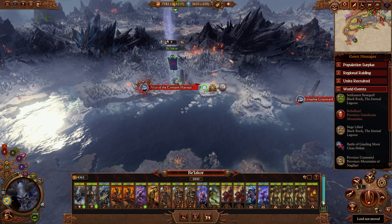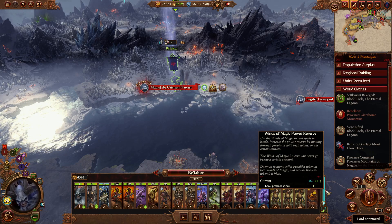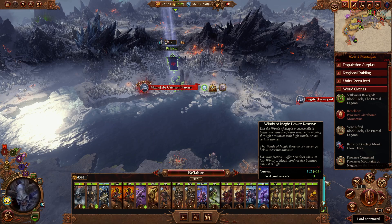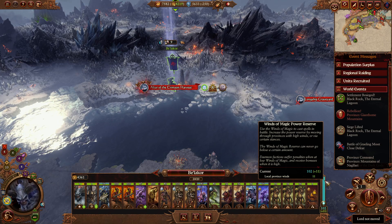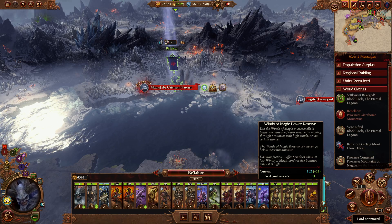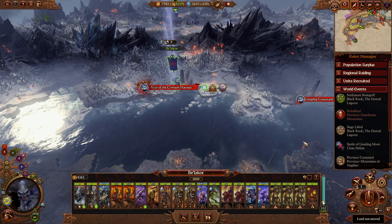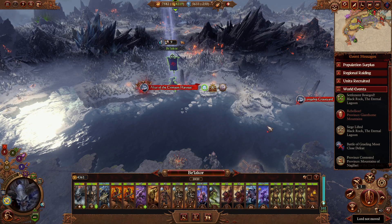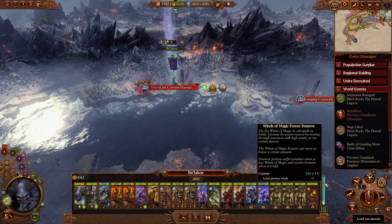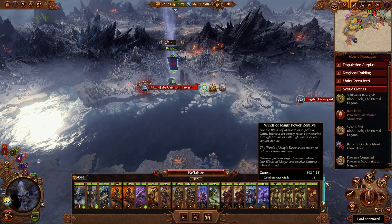So first off, this is on the campaign map. Here you have a little bar which shows how much Winds of Magic power reserve you have. Usually this goes up to a maximum of 100, but you can do certain things that will influence it — it can also go below. I have another video on my channel about how to get more than 100. But this is the reserve when you go into battle. You can, for example, start off with 20 Winds of Magic. If you have a full bar then you will have basically 120 Winds of Magic to use in that battle, unless you have certain items that give you extra Winds of Magic power reserve.